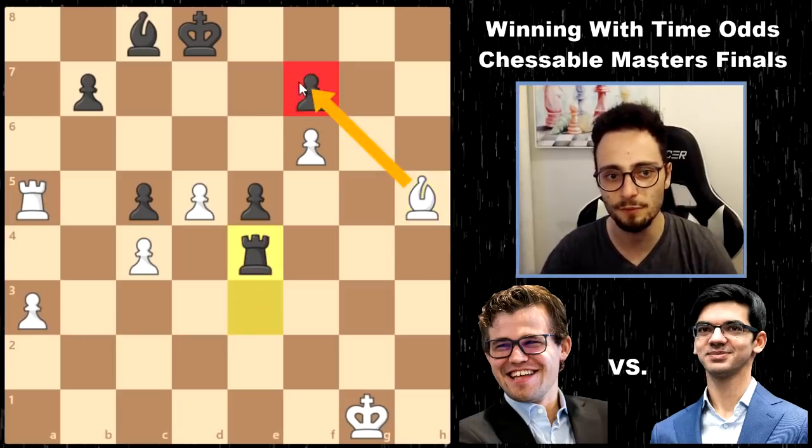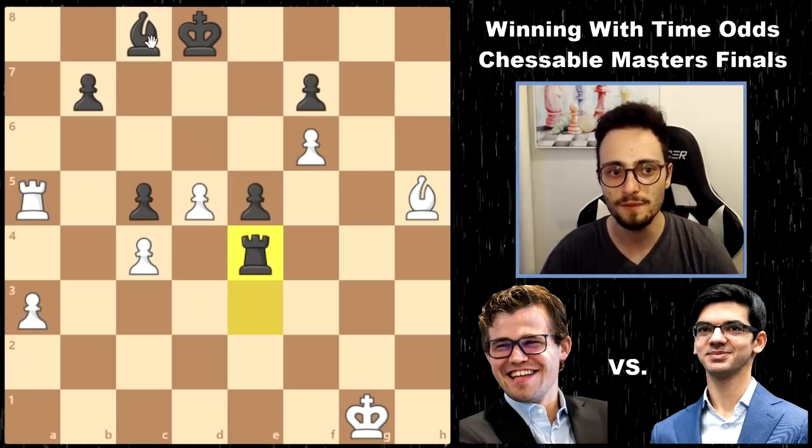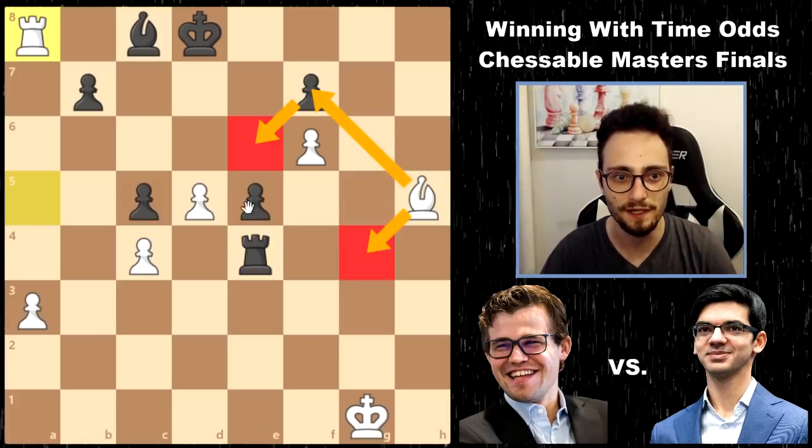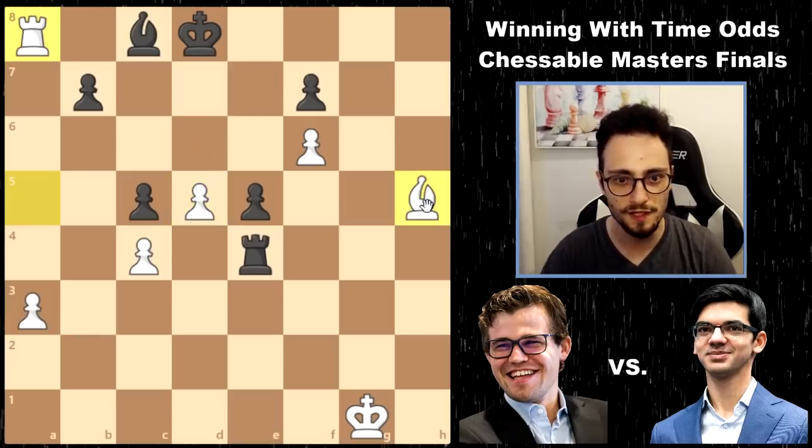The actual problem is this bishop. Rook a8, and all of a sudden it is impossible for Black to defend that bishop. There's all sorts of ideas coming - like d6, d7. So watch this: King c7, d6 - trying to deflect the king away from the bishop.